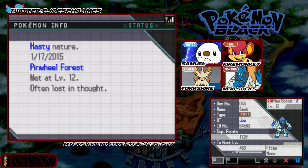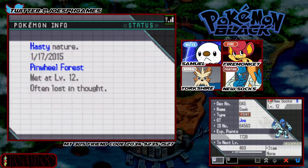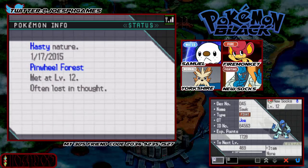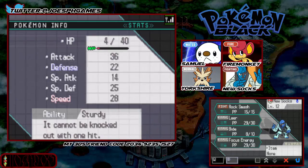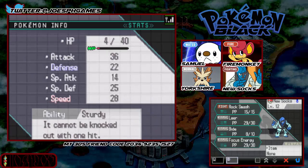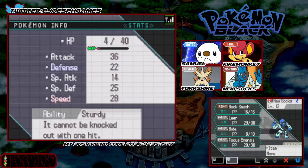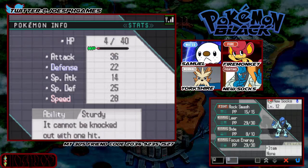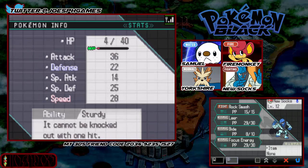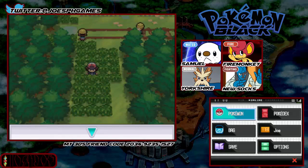So we have new Sawks here. It's a Hasty nature — that's okay. I can't remember what Hasty does actually. Hasty ups speed but lowers defence. It knows Rock Smash, Leer, Bide and Focus Energy. And it has the Sturdy ability. What a great Pokemon — welcome to the team! I'm going to have to grind you up off-screen and see if I can get you ready for the gym, because you're going to be a pretty good Pokemon.